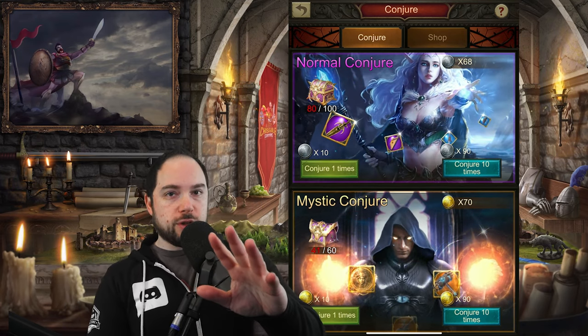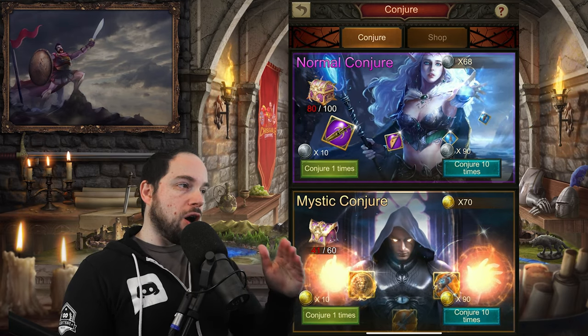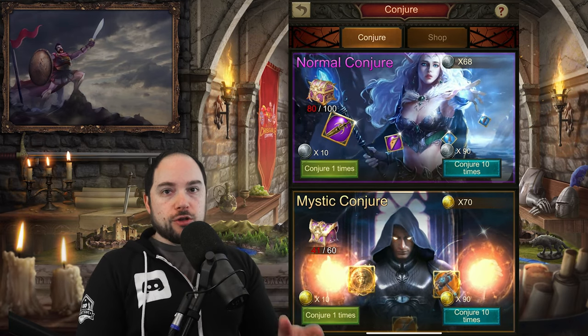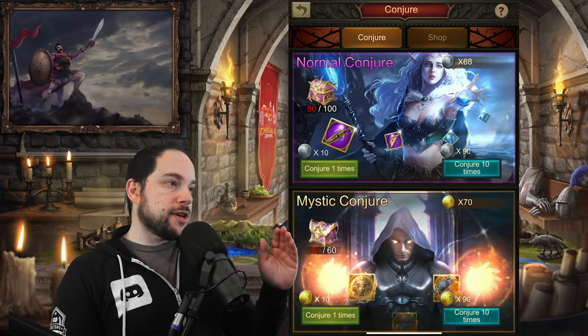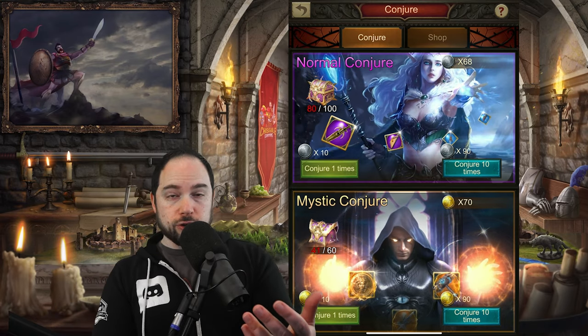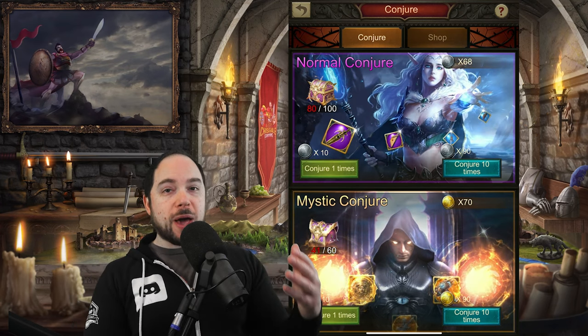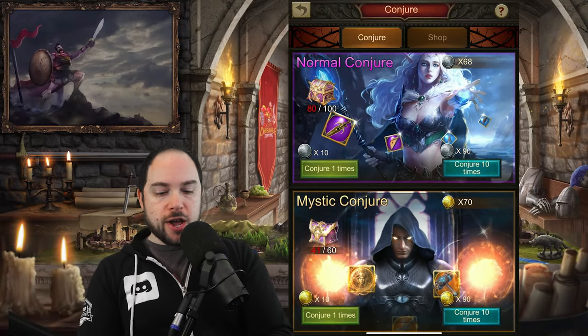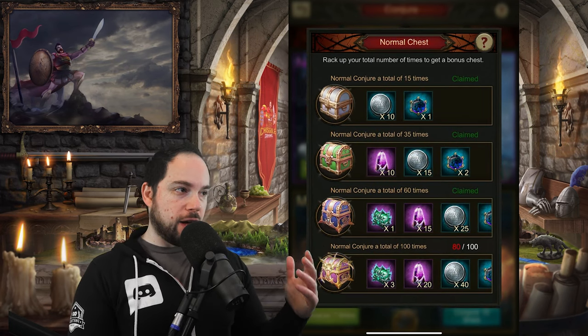I want to point out that as you play the game and do events that give you the ability to Conjure, you're going to want to wait until you can Conjure 10 times. The reason is that the amount of loot you get is higher. For 90 coins you get 10 Conjures, or you can get one Conjure for 10 coins. Basically, for 90 coins you get one for free if you can be patient. This is true both for normal Conjure and Mystic Conjure, and as you go you get tiered rewards just for Conjuring.